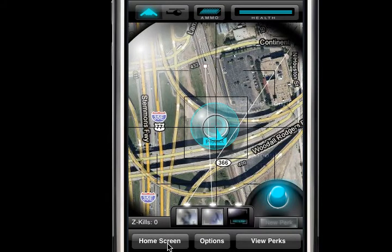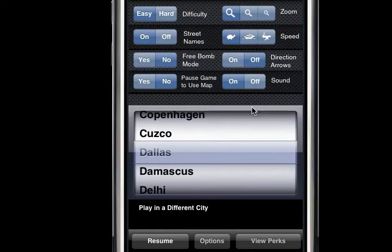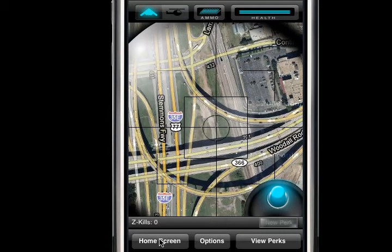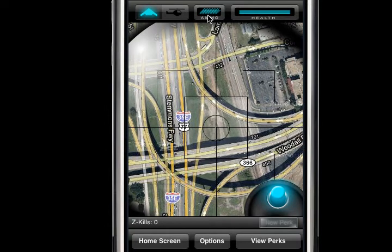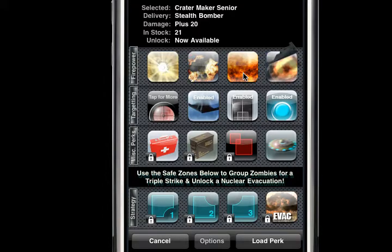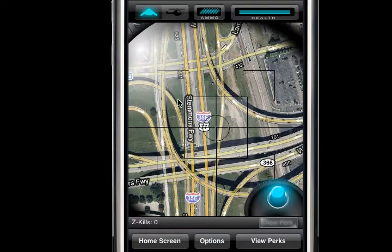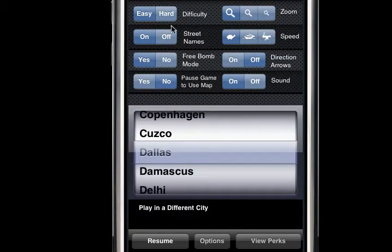You can also turn on free bomb mode. In this mode there are no zombies, no protect zone, you don't lose any ammo or health. Go over to the perks and any of the four bombs are unlocked for you. I like this one a lot — let's load this up.